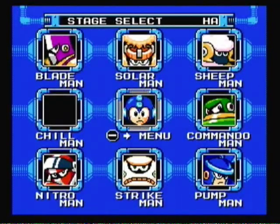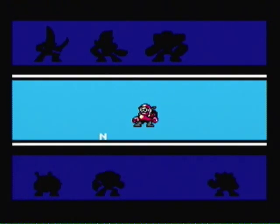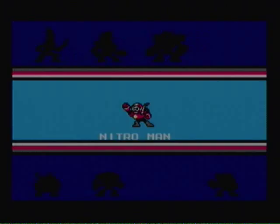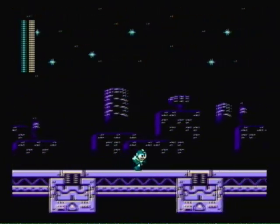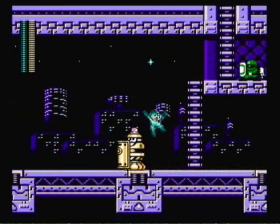Welcome back to our pacifist run of Mega Man 10 on hard mode using Mega Man. Next up, we're going to try to take out Nitro Man. A small disclaimer before we get too far into this level: if an enemy kills an enemy, or if an enemy kills itself — like if they blow up — then it doesn't count against me. It doesn't count against the rules of the run because I personally didn't kill the enemy.